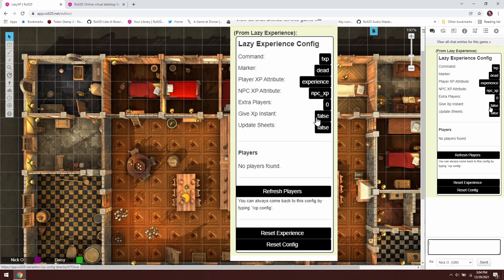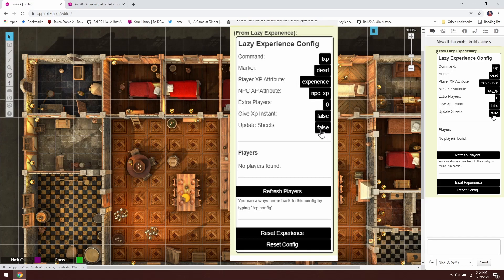"Give XP Instant" — if set to true, it will automatically award experience for a monster immediately after it's defeated. If set to false, as it is right now, it will not automatically award XP; you'll have to invoke a special command at the end of your session. Then "Update Sheets" will automatically add XP to your character sheet. I want to do that, so I'll click this option and set it to true, meaning experience will automatically be added to the character sheet.